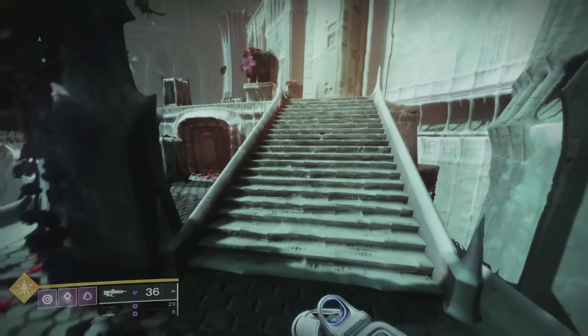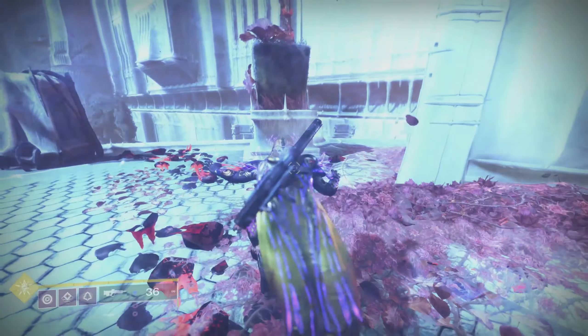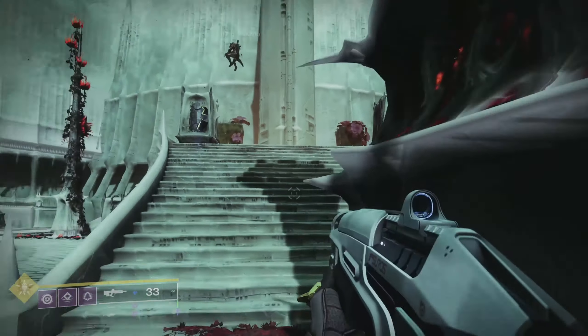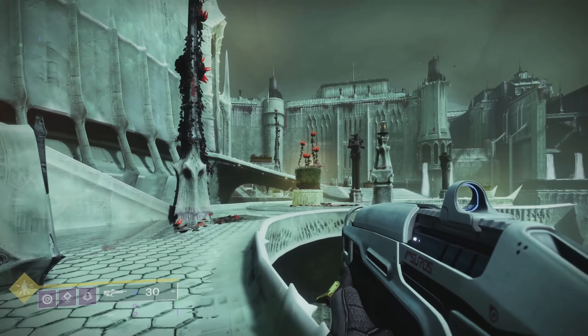Once you get to the Apothecary, it's the last section at the back. You'll actually notice there is a thing here for a Deep Sight — you activate it and it'll pop up some runes. You just have to shoot the runes and then it will reveal the crystal moth for you to collect.